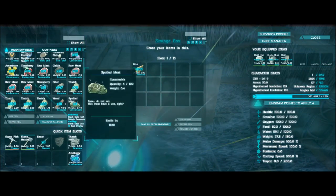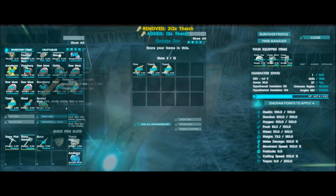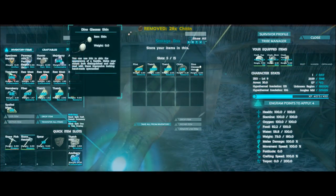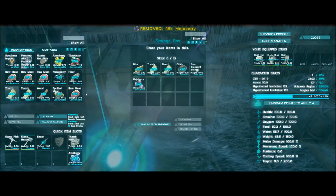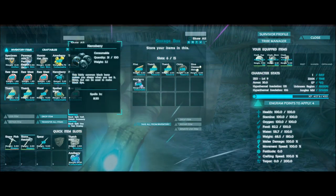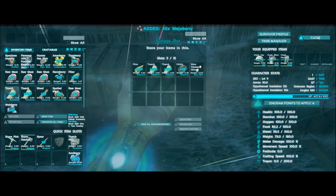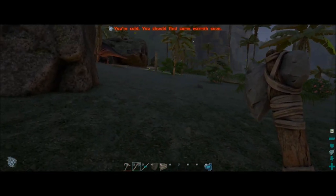I don't have any more fiber. I'll put the thatch in there. This meat — we need to do something with that. I'll put the skins in since we don't need them right now. I may need to look into taming something but I'm not exactly sure. Let's get these berries back out and see what else we can do outside.